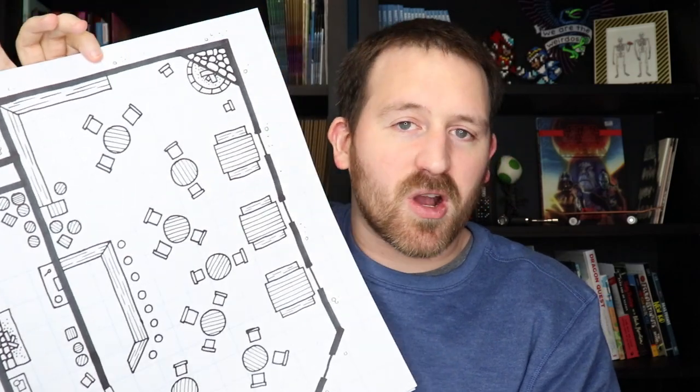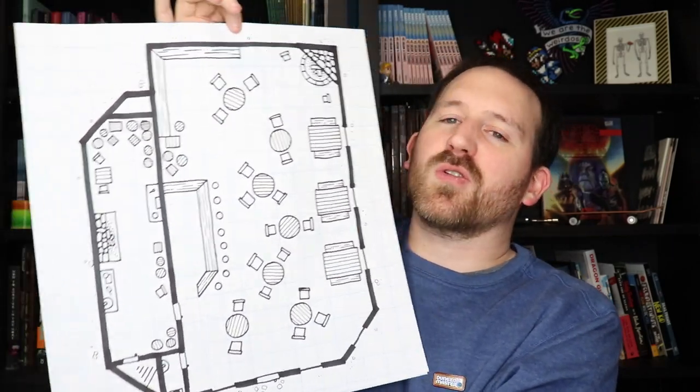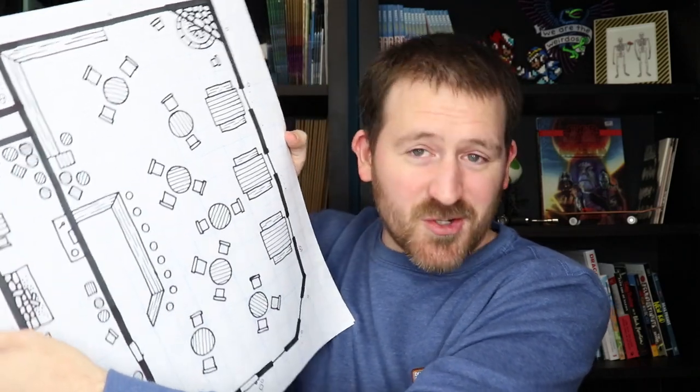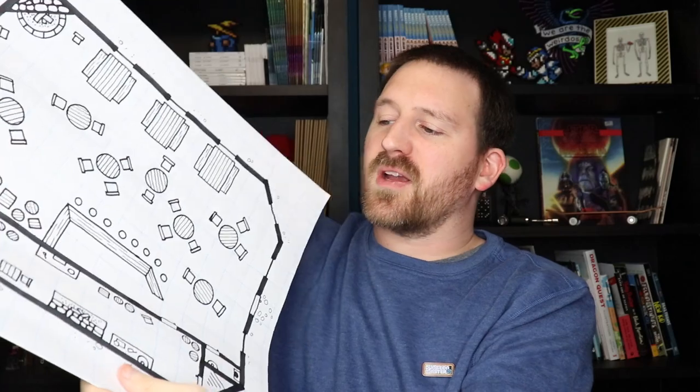The last thing I want to reiterate is that nothing on this map is difficult to draw. I promise you, if you just give it a little bit of planning and a little bit of time, you can make a killer-looking tavern battle mat that your players can revisit over and over again. It's just circles, rectangles, and some lines. Even if you think you can't draw, I know you can do it — and putting this down in front of your players is going to be an awesome, super rewarding feeling. I have lots more D&D videos about making maps and miniatures — check out the other videos on the channel, hit that subscribe button, and let me know if you have any questions in the comments below. Thank you so much for watching!